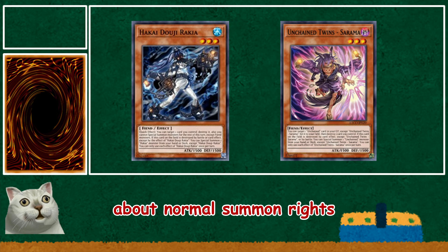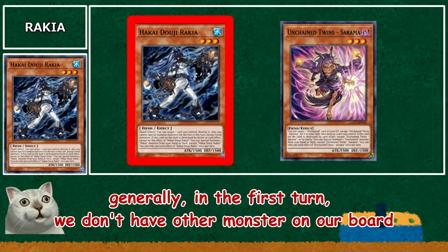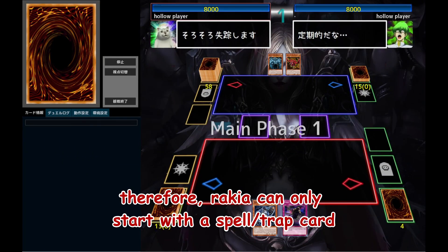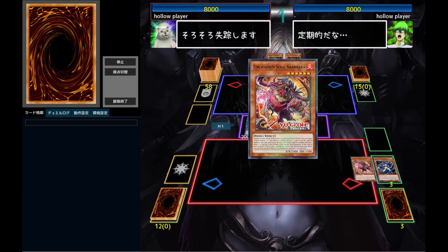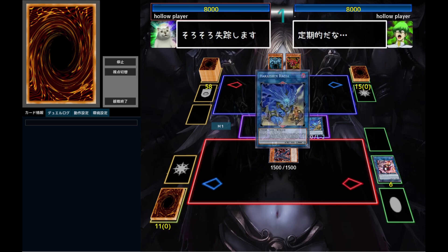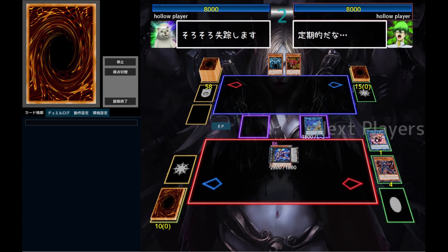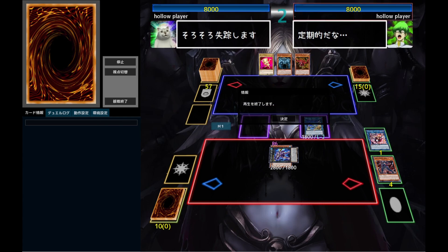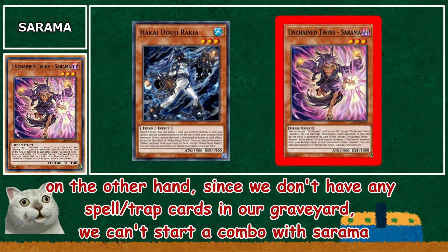About normal summon rights: only these two monsters are typically worth normal summoning. Generally, in the first turn, we don't have other monsters on our board. Therefore, Rekia can only start with a Spell or Trap card. And this is the only Rekia combo for starting. On the other hand, since we don't have any Spell or Trap cards in our graveyard, we can't start a combo with Sarama.